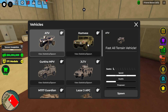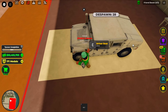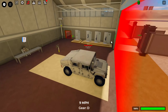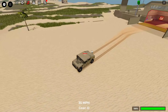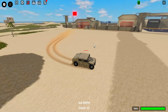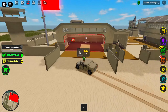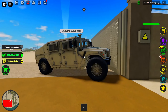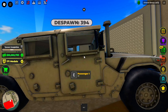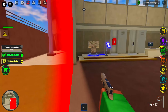The worst ground vehicle in my opinion is the Humvee. It has a pretty big hitbox making it easy to kill, a horrible acceleration rate, and it cannot carry oil barrels. Its only saving grace is that it offers some cover, but the windows aren't even bulletproof. Just don't use the Humvee — it's terrible.